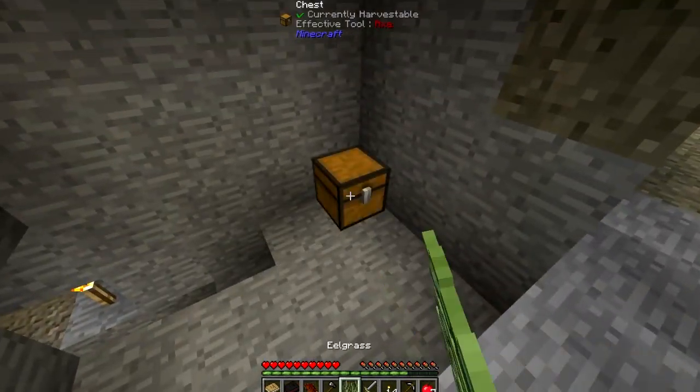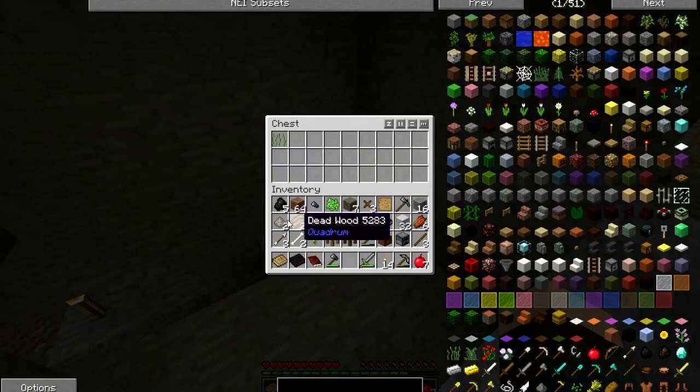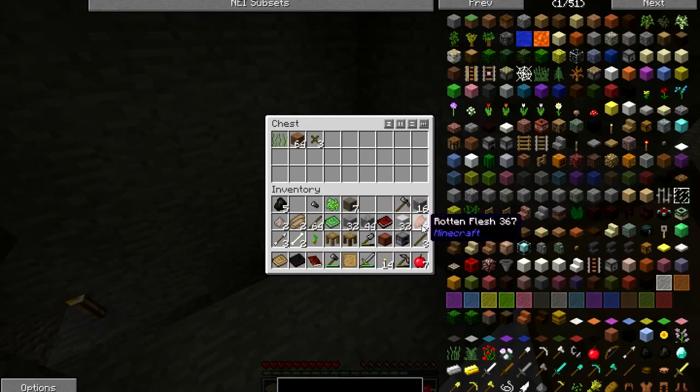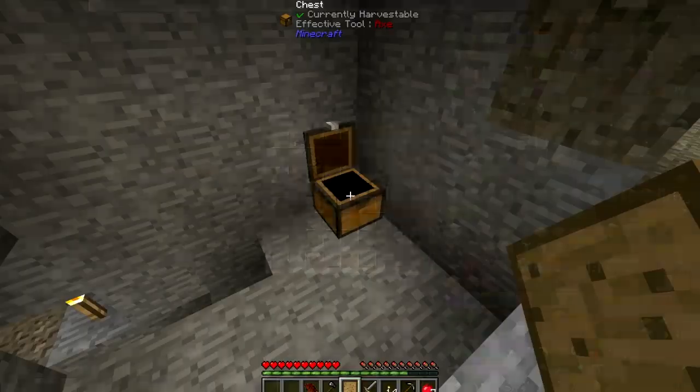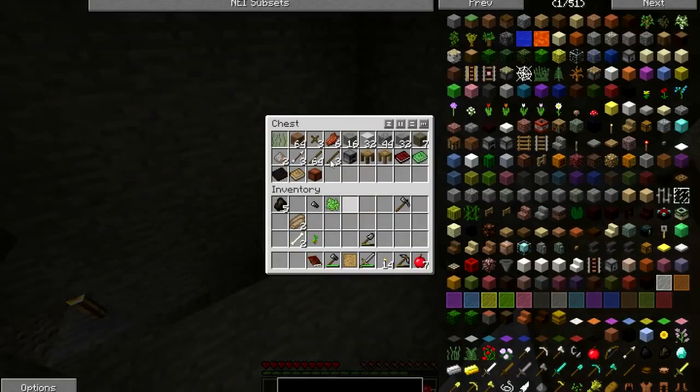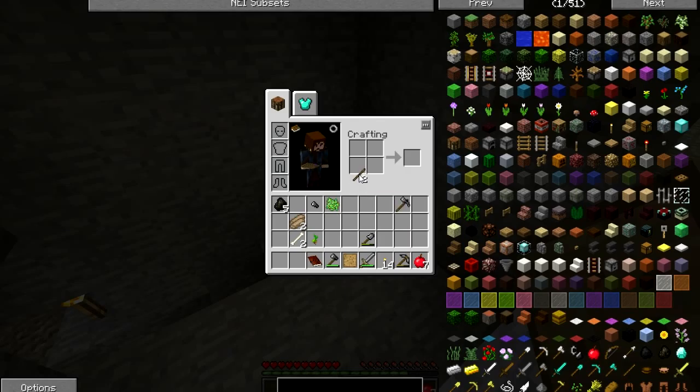Give me a new chest. Put that in there. Throw this extra stuff I don't need in here. Actually I do need that one. That's a lot of sticks. I'll just throw these in here for now with the books. My inventory's better.